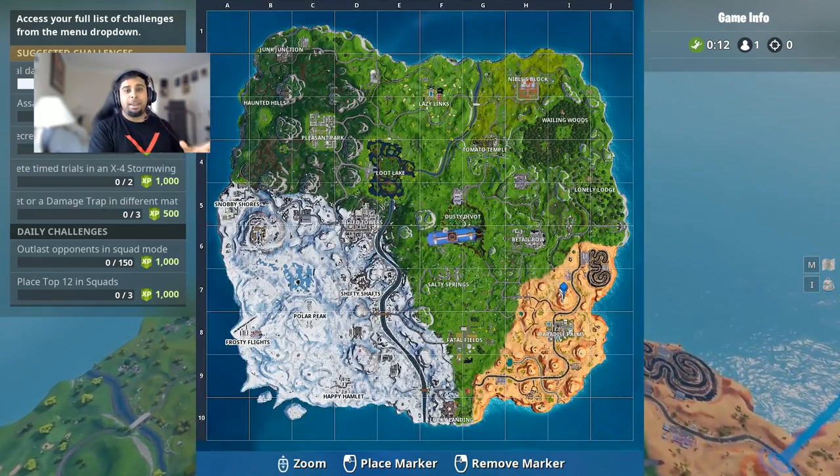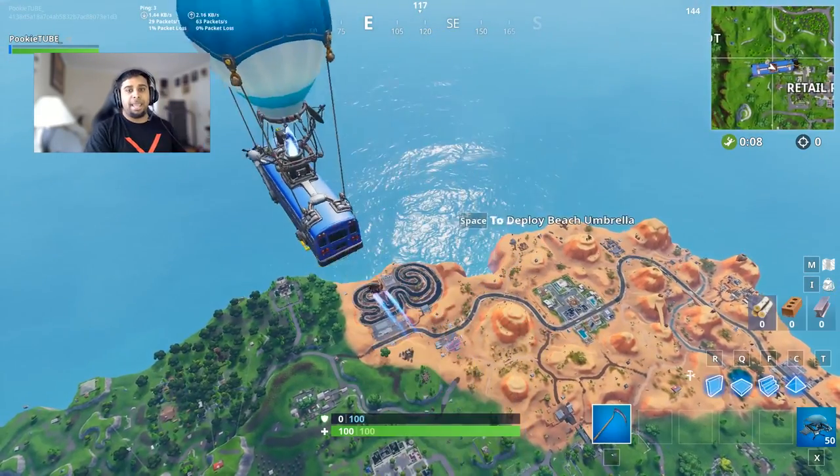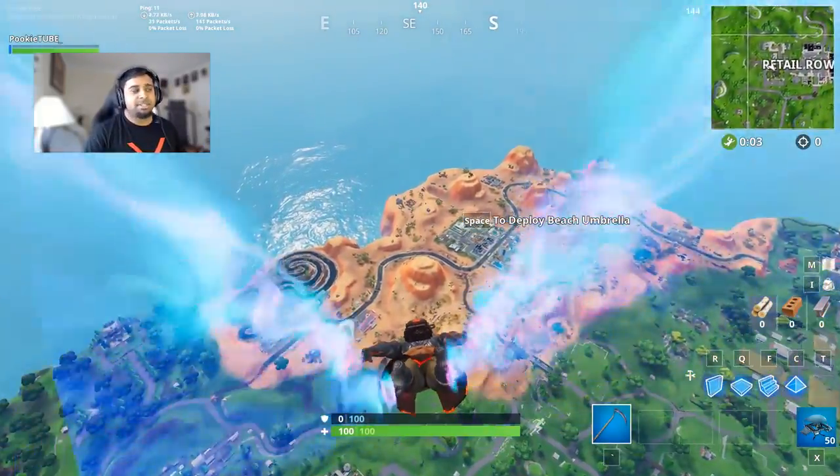To unlock Stage 3 Prisoner, you have to go to Paradise Palms and land exactly on the mountain that I highlighted on the mini map, land exactly where I'm landing, light up that campfire, enjoy some heat, restore some health, and unlock the Stage 3 Prisoner skin. It should unlock in-game — it's crazy.